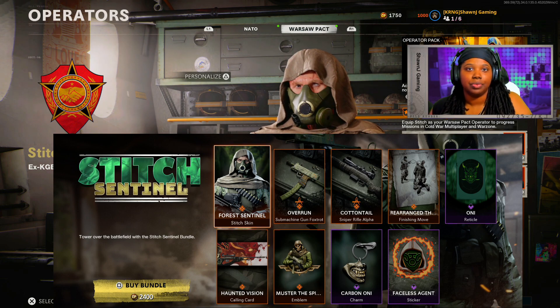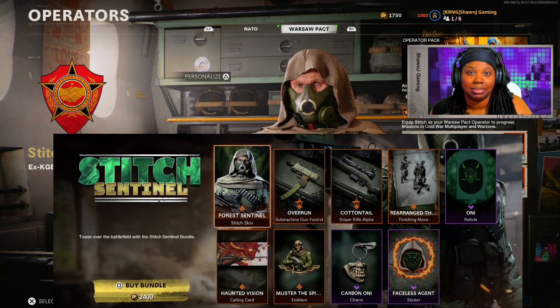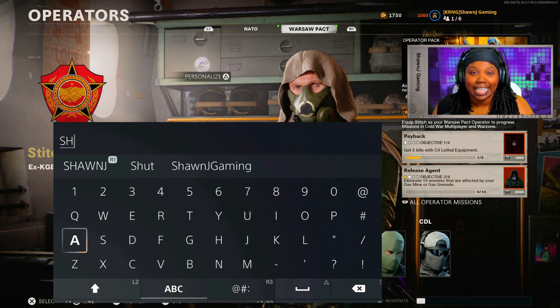You guys already know how we do — we're going to go ahead and showcase the standing finisher, prone finisher, and down finisher move as well. If you guys do decide to cop this bundle or any bundle from the store, please make sure you type code ShaunaJay as your support-a-creator. It helps support me as a creator greatly and it doesn't cost you guys anything to show love.